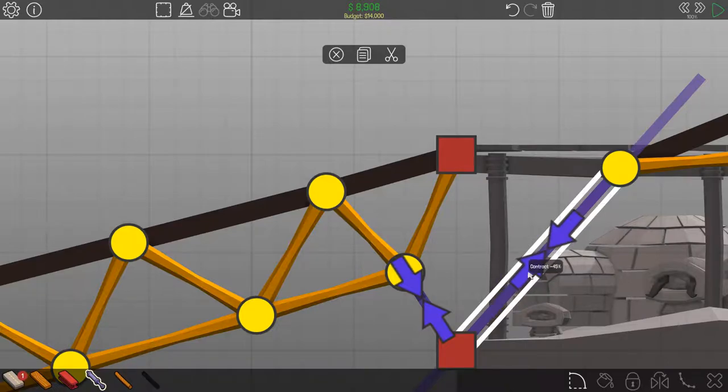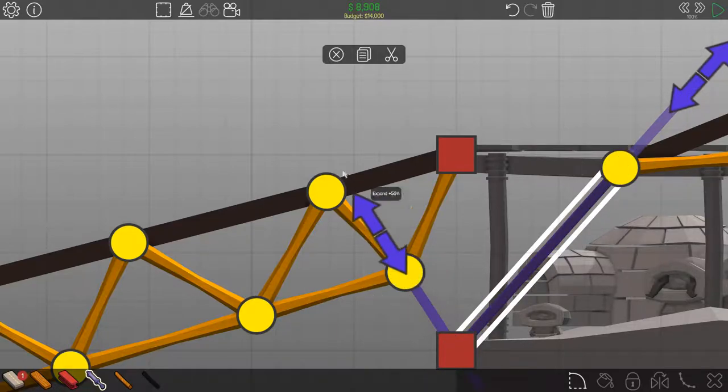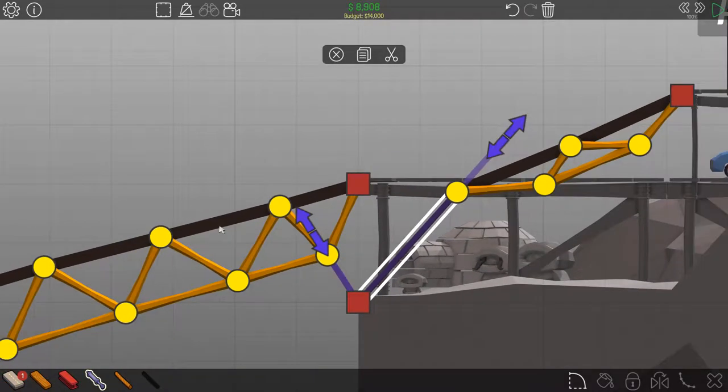We don't want it to contract, do we? We don't want it to contract. Expand. 50. There we go. Expand 50. There we go. Lovely.